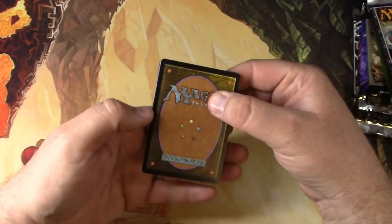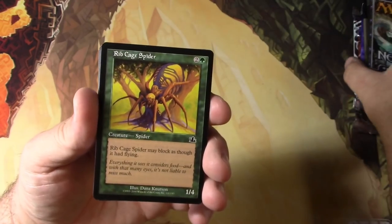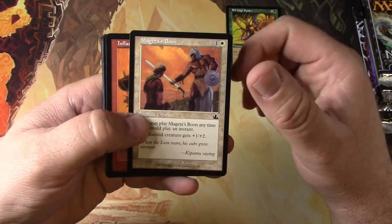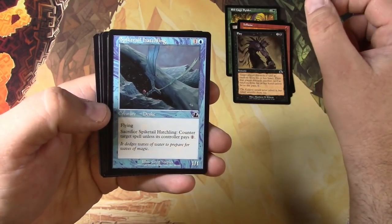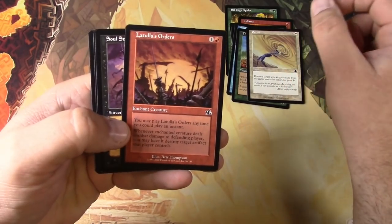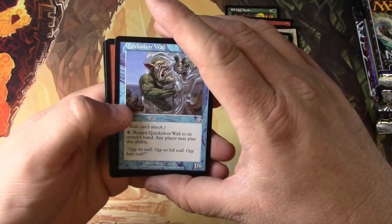We got uncommons first. Let me do the shift — one, two, three, four — and move the rare to the back. Getting into the commons now. With older sets you don't see them all the time, so I like to go through them. We got a Ribcage Spider, Megritude's Boon, Inflame, Flay, Spiketail Hatchling — cool art — Thresher Beast, Excise, Latulla's Orders, Soul Strings, Coastal Hornclaw, and a Pygmy Razorback.